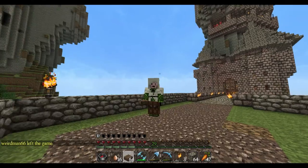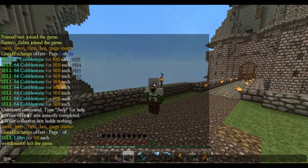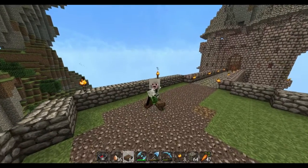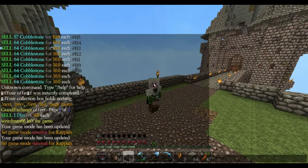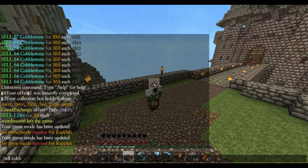So let me test this — I need more cobblestone, so it's nice to have GMC, let's get some cobble. Alright, so there's 3 stacks of cobblestone. I think you can sell them all at once, so slash sell cobble, amount is 3 times 64 — that's 192.